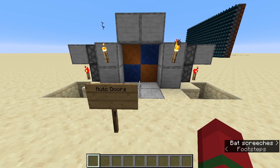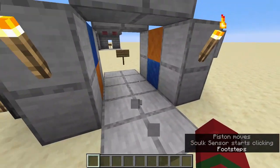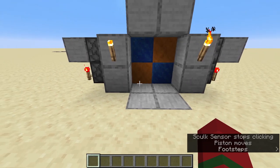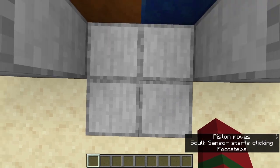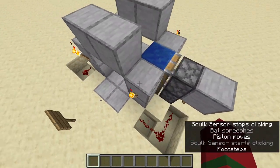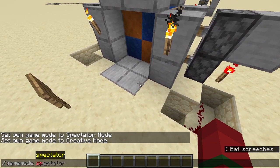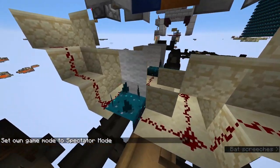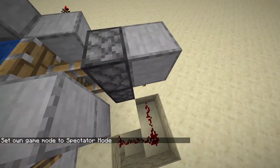Moving on now, we've got a simple automatic door system, although like real automatic doors, you kind of have to walk around a little bit in front of it to fully make it activate sometimes. If we have the same thing over here, we can make that activate. It's pretty simple. There's just a little bit of redstone on here. If we look down here, we've just got two skulk sensors and they both just connect to these pistons here.